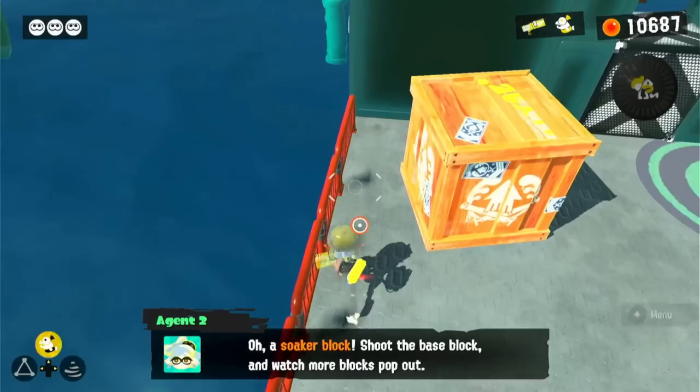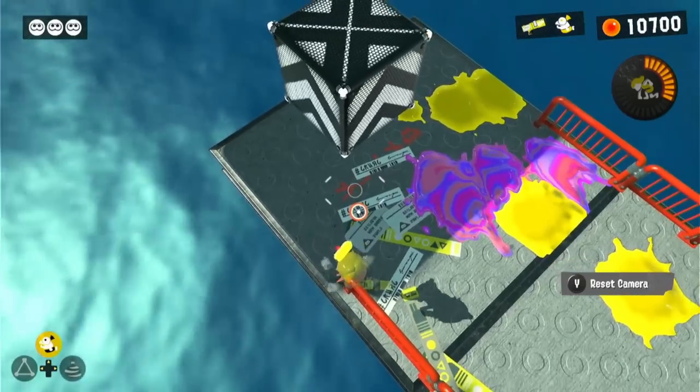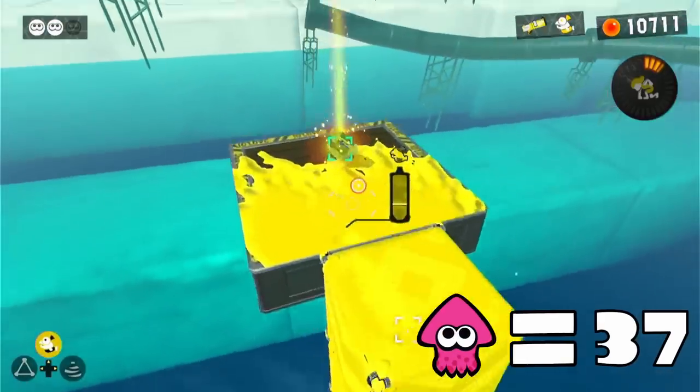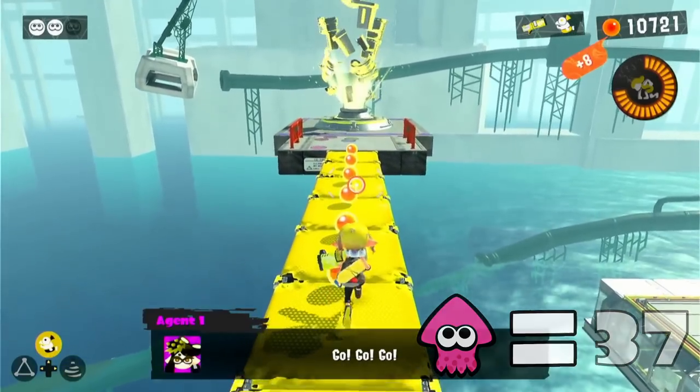'Soak it to me' is up next, and this level will require us to use some soaker blocks. There are a few areas where we'll need to stand on top of these soaker blocks so they can build a path for us, but in some other areas we don't really get that same luxury. This level isn't too difficult, but it does require one squid.